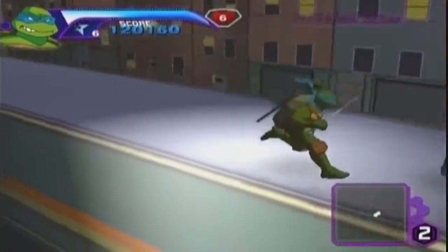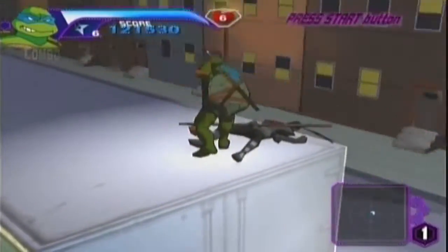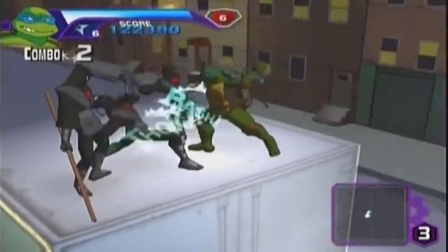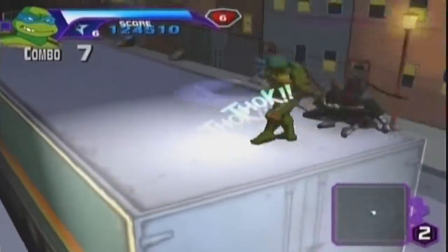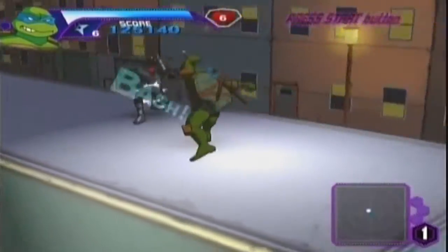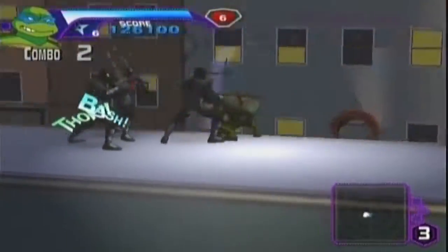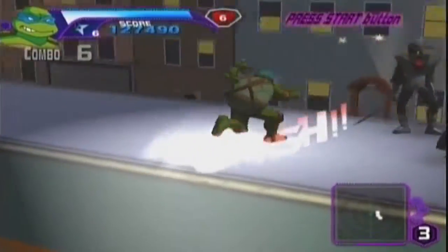Gotta take my lives carefully, gotta take them seriously. Right there guys — you hit A real quick for your weak attack, and then right after you hit X for your strong attack, and it'll do that move. It's a quick little two-step attack, but it always stuns the opponent and gives you a free shot on him. If you guys are ever having problems or just want to kill these guys faster, I think it might be the best way.